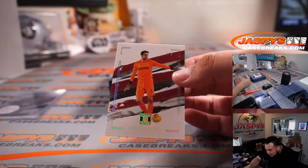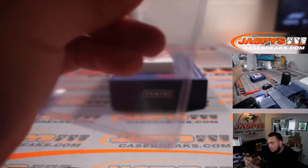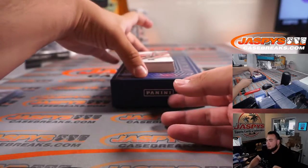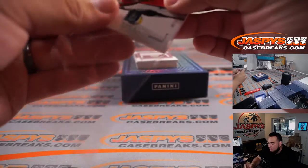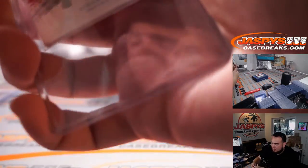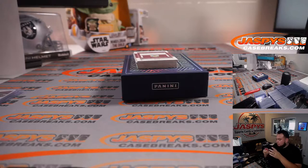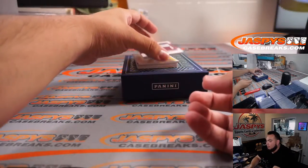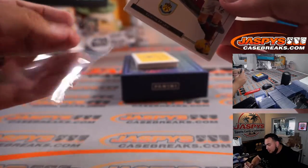First one we got is for West Ham again, out of 25 — Lucas. Out of 75, Ethan and Pabu numbered to 75, and that is for Sheffield United — Nicholas as well. Robbie Brady, a little patch relic out of 49, another one there.